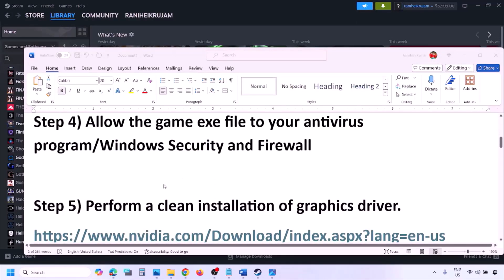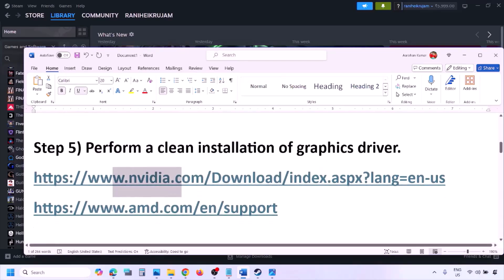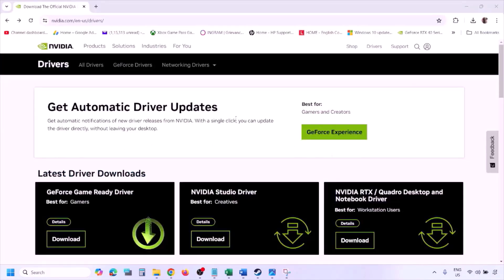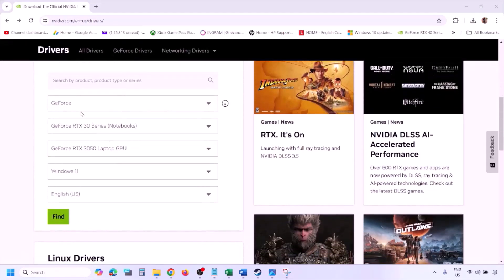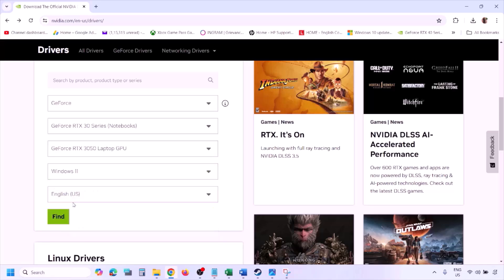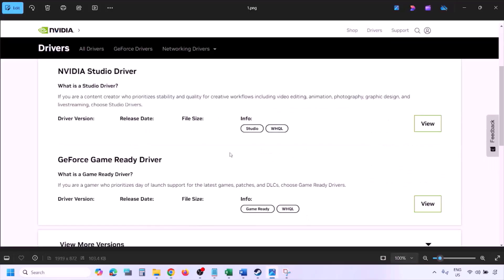The next step is to perform a clean installation of your graphics card driver. If you have an Nvidia card, go to the Nvidia website. Select your graphics card from the list, select your operating system (Windows 10 or Windows 11), then click Find. You will see the latest GeForce Game Ready Driver — click View, then click Download.